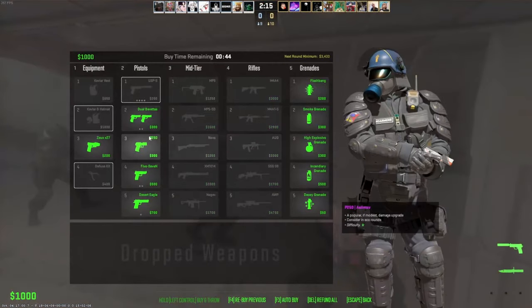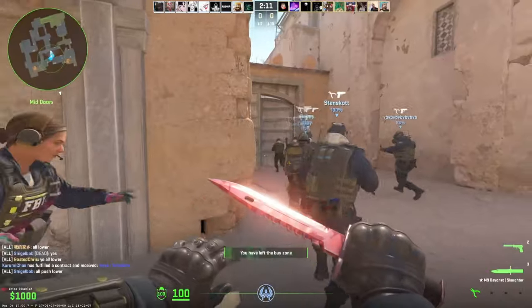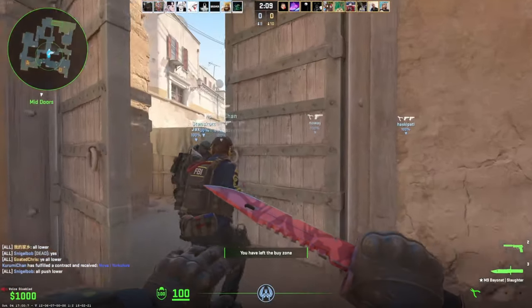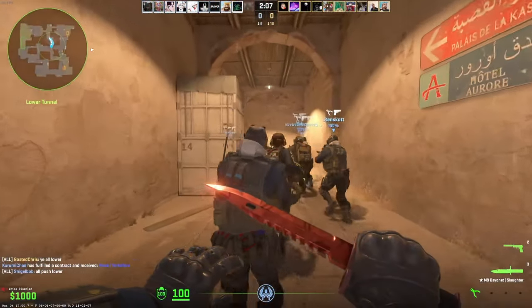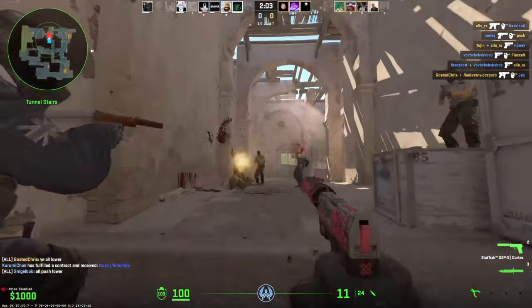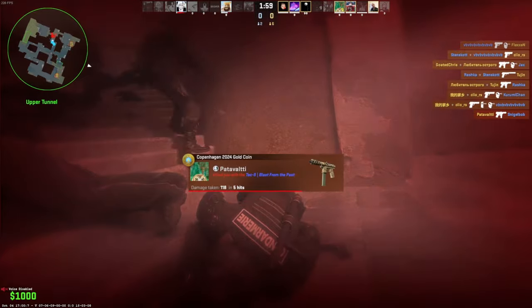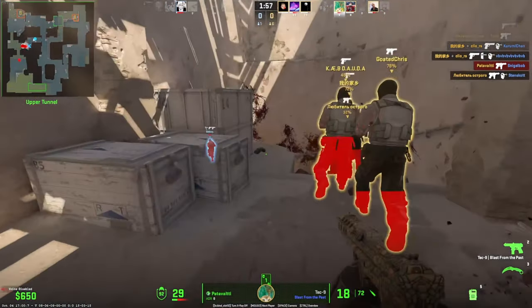Once you get in, what you want to do is push lower, just like this. As you can see, all our teams — both Terrorists and CTs — are pushing lower, and you're gonna fight here. You keep doing this, the rounds go incredibly fast and you get a lot of experience.